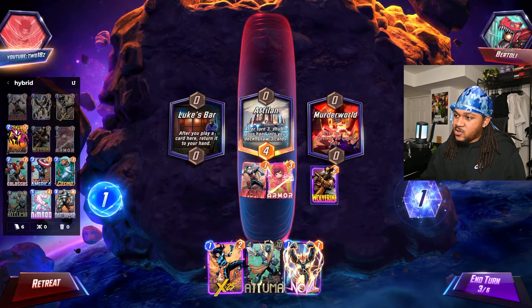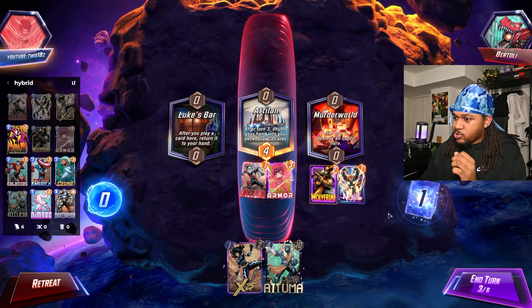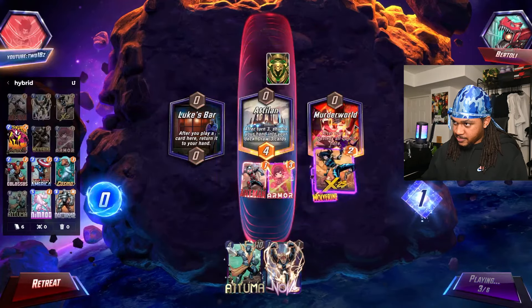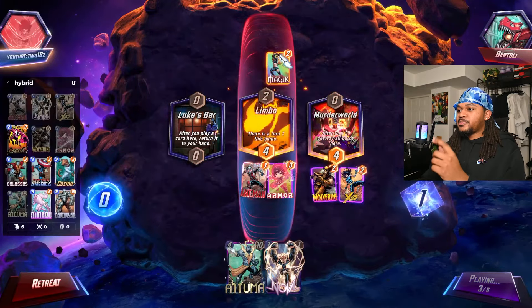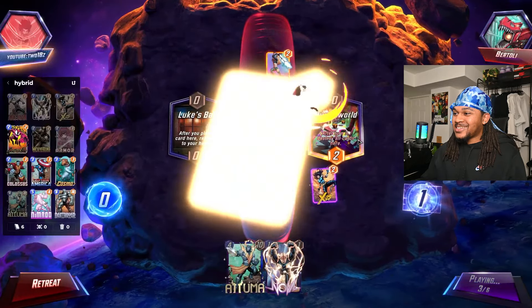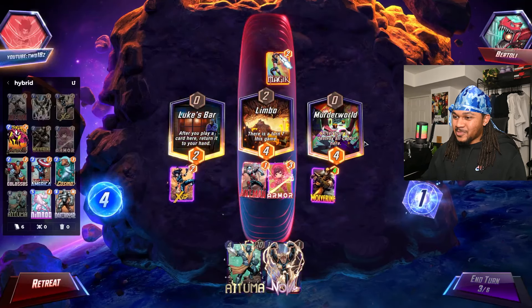I think I want to put Nova down actually, just in case we don't pull it — because we're gonna get the extra energy and I think the extra energy is worth more right here. Big Magic. I'm so glad he didn't play that Magic on the right — that was lucky for me.